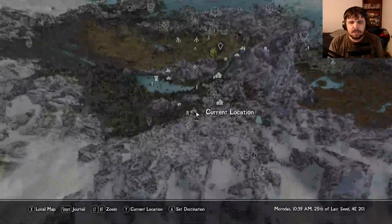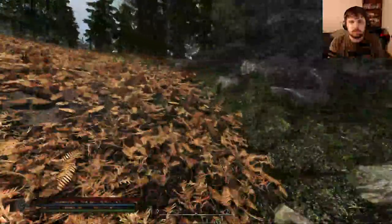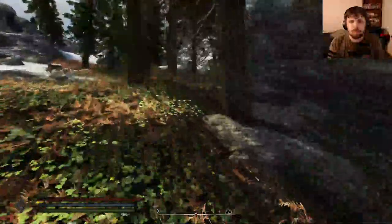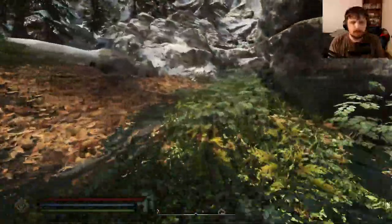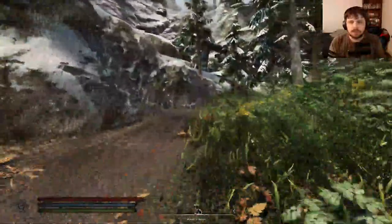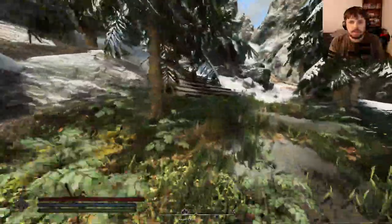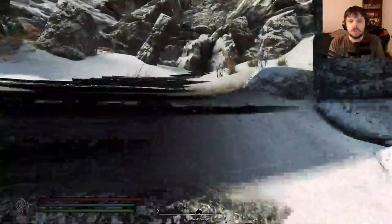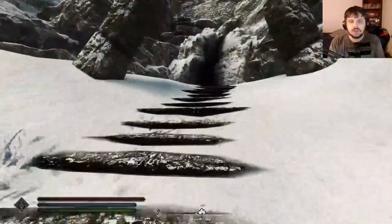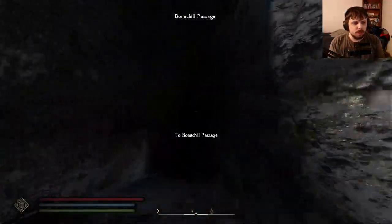And that indeed unlocks Ancient Ascent. So there are technically three locations. We can just find our way in there. But yeah, you wouldn't really come in here unless you're actively searching for Word Walls and stuff. Seeing as how I haven't started the main quest on this character yet, I haven't really found myself as Dragonborn yet. But anyways, let us go inside.